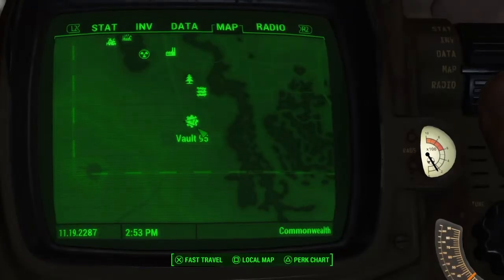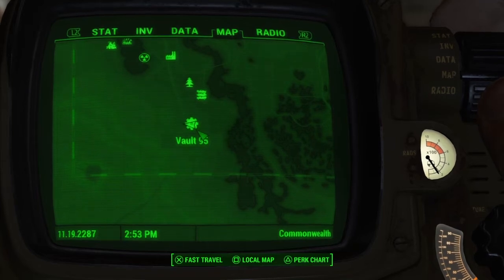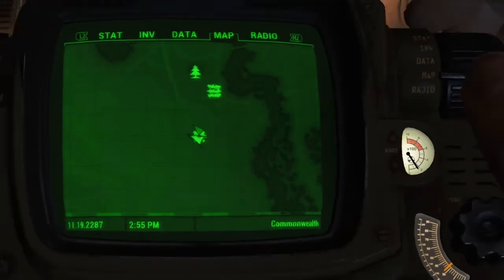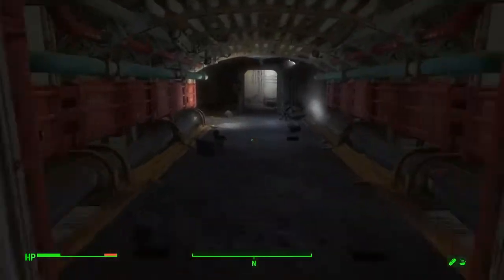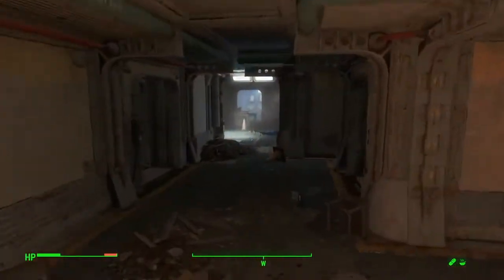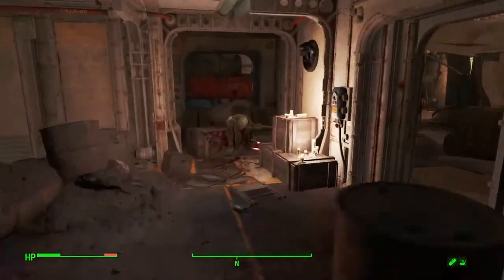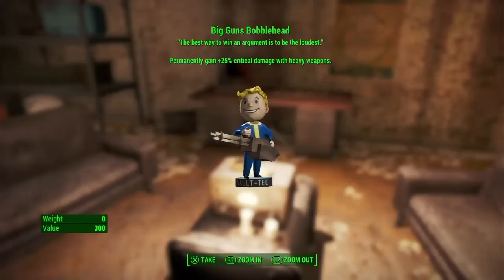The next bobblehead can be found in Vault 95, here in the lower left corner of the map. From the main room, once you go down the elevator, be careful as there are a lot of gunners and tough enemies here. If you come over to the right and follow the path, come down through the broken wall, turn right past the barricade, come into that right room, and it's right here on the radio - the Big Guns Bobblehead.